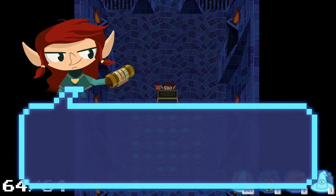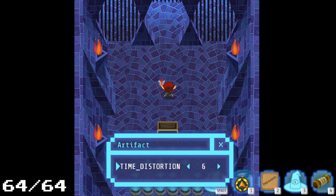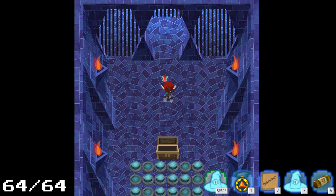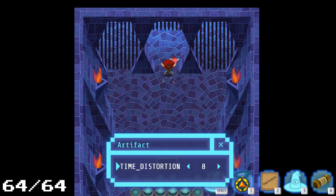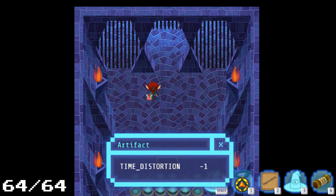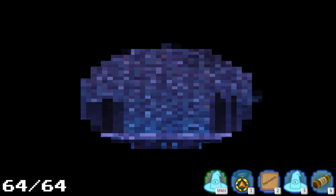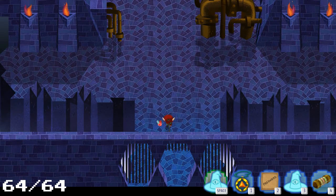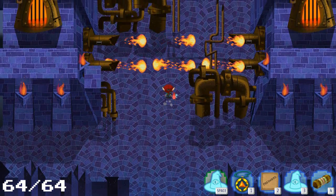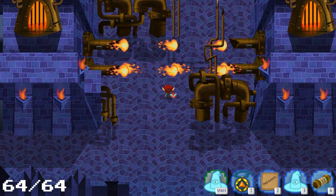We grab the chest with the E button and get the time-slowing device — it slows time down. You can hear the music slow down and you walk a lot slower, or you can speed it up and run a lot faster. It's a very interesting item. Let's keep it at zero for right now and come up here. The time-slowing device is meant to slow down the fireballs, but you move slower too.